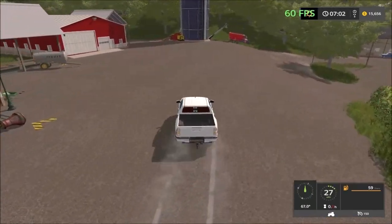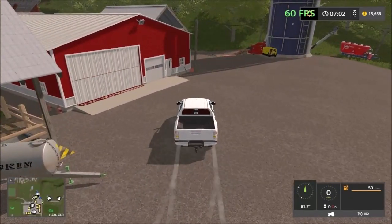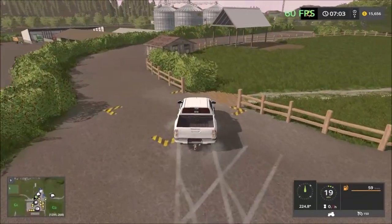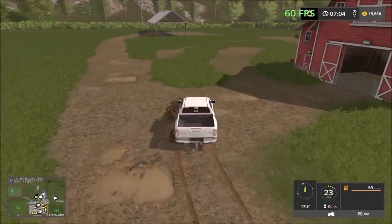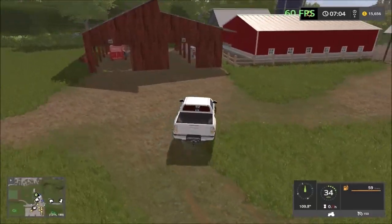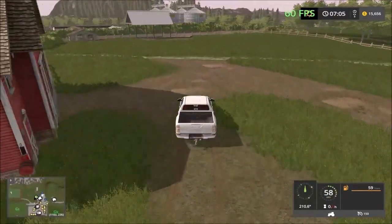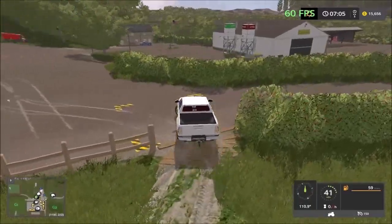Over here we have the straw sales point — you can see the straw and grass here — and the cow facility is right behind here as well. This is the cow facility here. So you can drive in here. There's dirt on the map as well so you'll get dirty. There are straw troughs in here — come in here to take care of your cows.